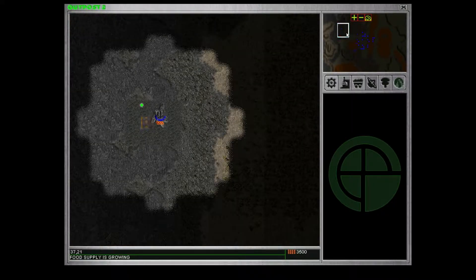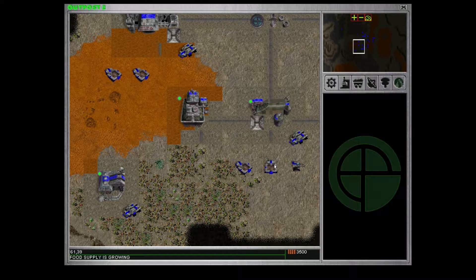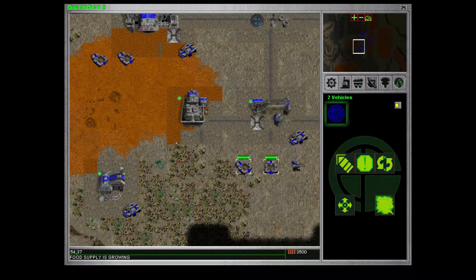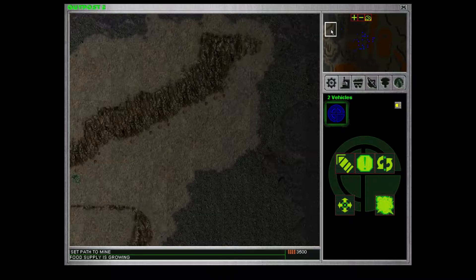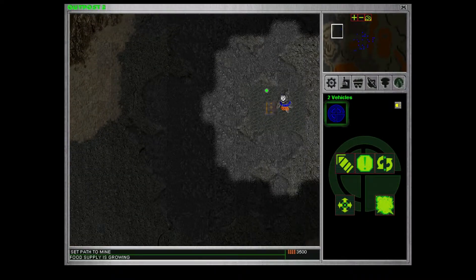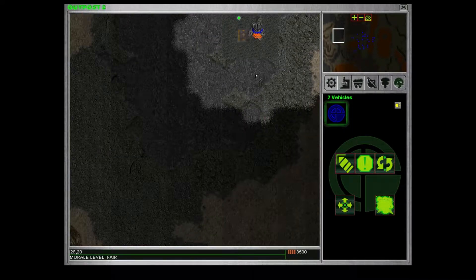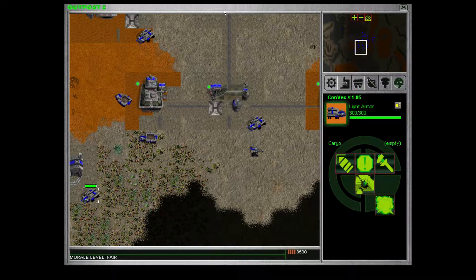We have more ore trucks. We must have more trucks than that. Let me select all of them please. First we have to tell them to go to the mine, then we have to path them back to the ore melter, then back to the mine. And now morale and everything is going down the drain, so now we need to start fixing things.